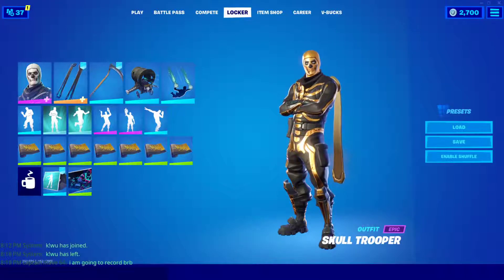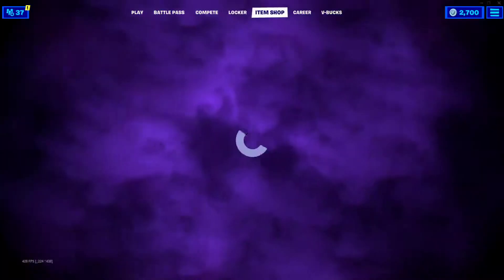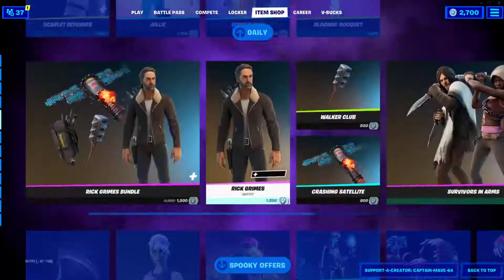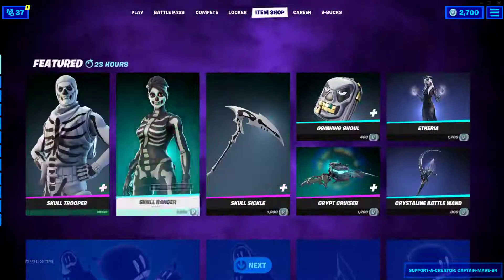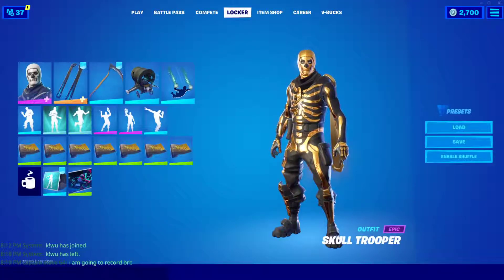Alright guys, coming at you here today — Skull Trooper has released back into the item shop with his golden style. This also works for Skull Ranger as well, because they're both exactly the same. We're doing them on Skull Trooper today, so let's get straight into it.